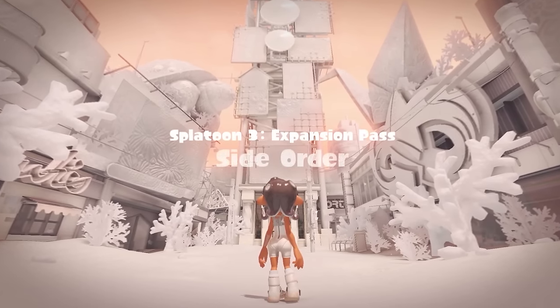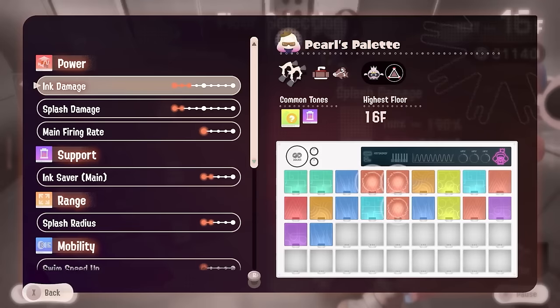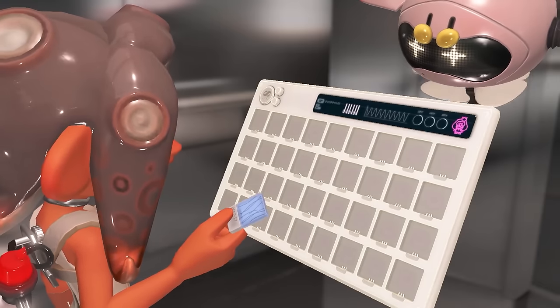And that's what a lot of things in Side Order really are — an interconnected combination of ideas that work well together in a harmonious way, whether it's visually, symbolically, or literally. These ideas work so well together because there was an intention to make it orderly from the very beginning.